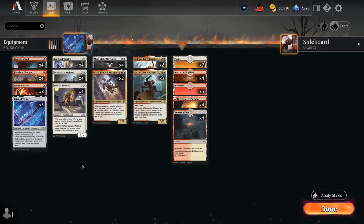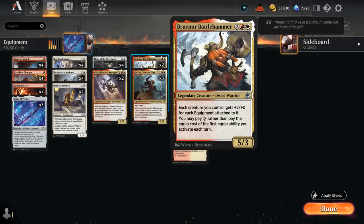Those equipment synergies also include Bruanor Battlehammer at four mana — a 5/3 warrior that gives each equipped creature plus two for each equipment attached to it. We can also pay zero mana on the first equip ability each turn, so we don't have to pay its mana cost.